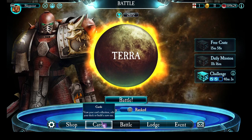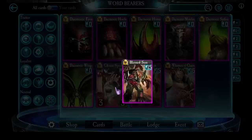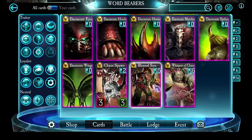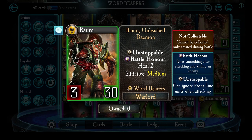The answer is pretty simple. Although Raum is incredibly powerful, let's check him out one more time. Raum has these amazing stats: 3 attack, 30 health, and every time he kills a unit, he heals 2.